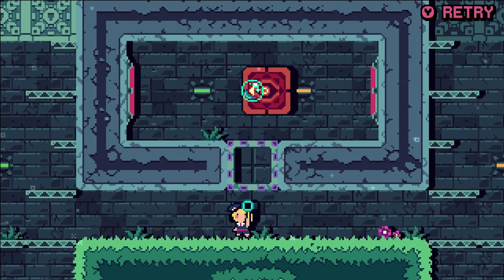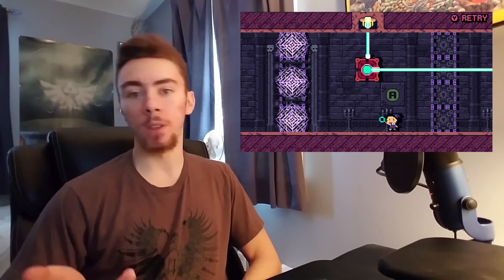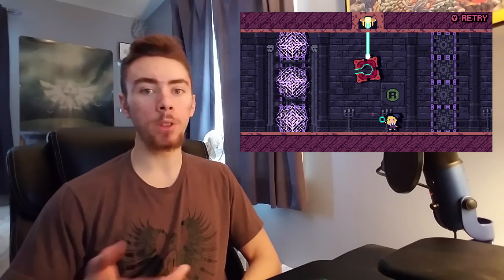Witchway's main mechanic has you controlling certain blocks to solve puzzles and make your way through each level. This idea starts off as simple as it sounds, but as the game goes on, it's built upon in some pretty creative ways. So today, we're going to play Witchway, break down its block-pushing action, and talk about how you can design and expand upon your own mechanics. I'm Jack Breen, and this is Hyperplays.